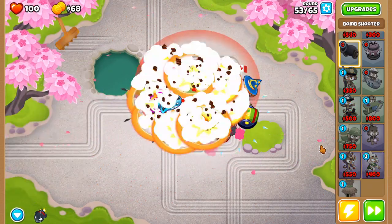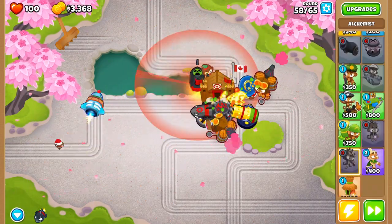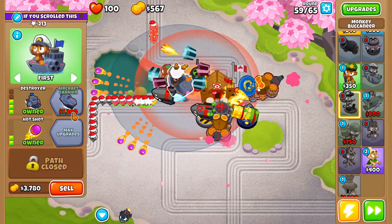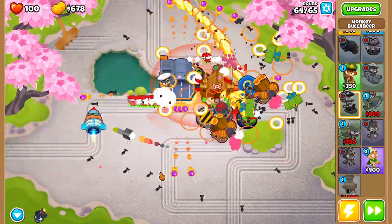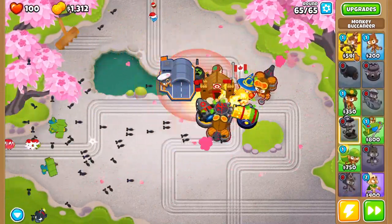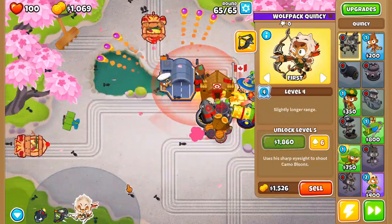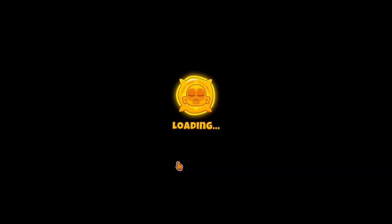We're doing a pretty run-of-the-mill strategy here. Add another Alchemist and get Dragon's Breath on that Wizard. Once you get Dragon's Breath on the Alchemist, it's over. I figured might as well be safe and get an Aircraft Carrier, so I did a 4-2-0 Buccaneer. And then the most essential part of this run was placing Quincy — I couldn't have done it without him. I upgraded him to level 3 and he did a ton of damage to that BFB right there.